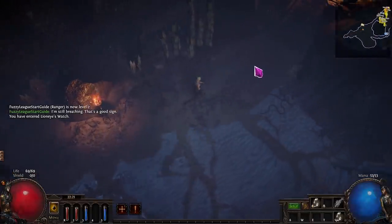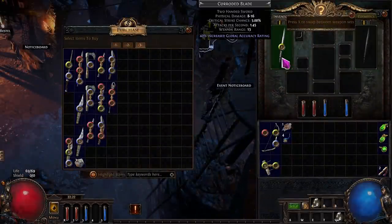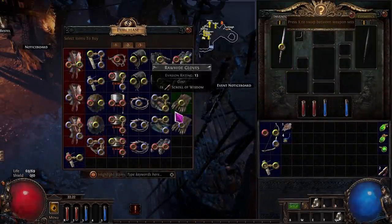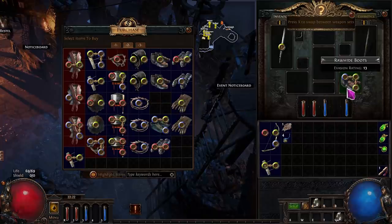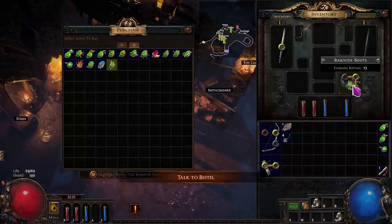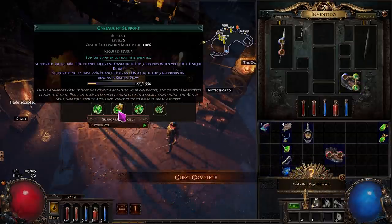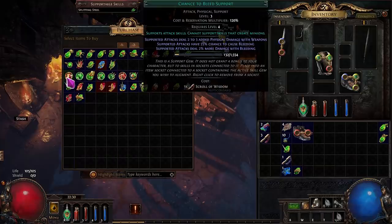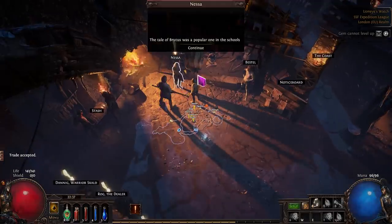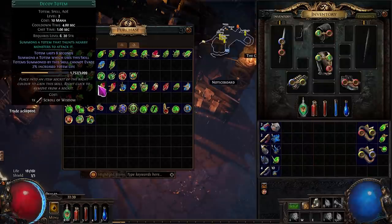Once you get to Lion's Eye Watch, sell anything you don't need. Buy a Corroded Blade, which is a two-handed sword — you need a Green-Green link — then buy Splitting Steel from Nessa. Link Splitting Steel to Pierce and then head off. Once you pick up Onslaught, swap Pierce out for Onslaught. If you have a Green-Green-Red, feel free to add Chance to Bleed to these links. Once you get to level 8, take Added Cold Damage as your reward, then buy Decoy Totem and War Banner.